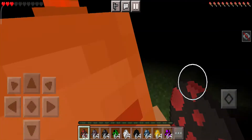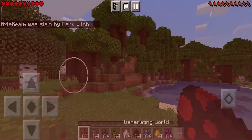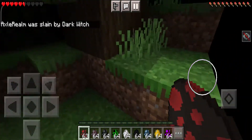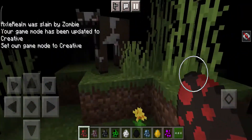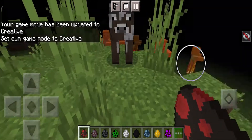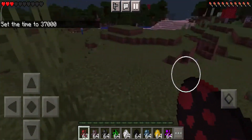The dark witch gives blindness too — that's really powerful already. Now I'm in creative. It's set to night now. The dark witch is freaky.